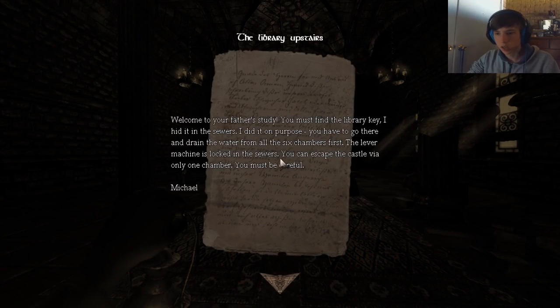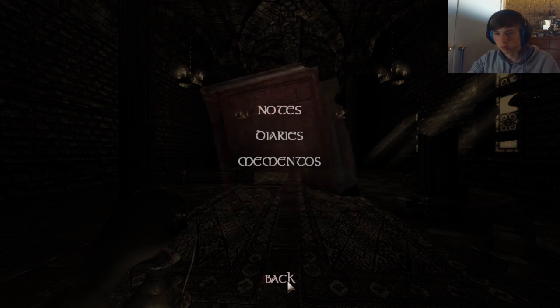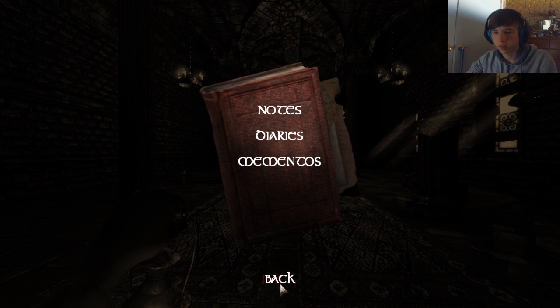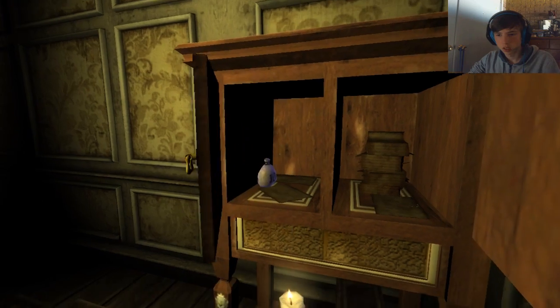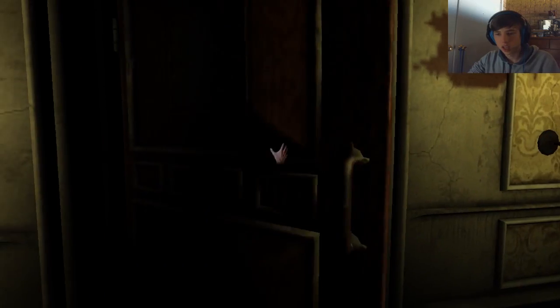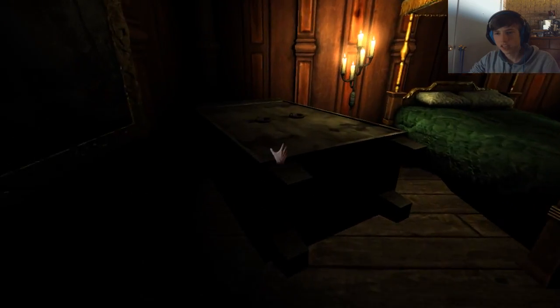The lever machine is locked in the sewers — you can escape the castle via only one chamber. I don't understand. Wait — I need to escape the chamber to get to the sewers. I need to find the key in the sewers to get out of the chamber. He said the library key is in the sewer, and then you can get out of the castle via one of the chambers. So I need to get to the sewers to find the library key.